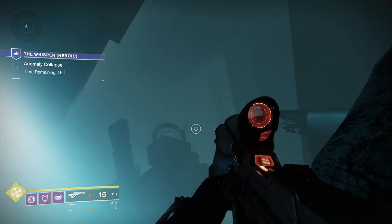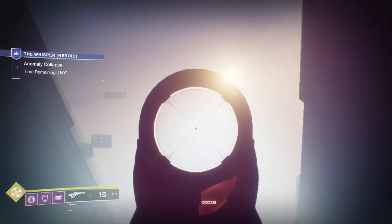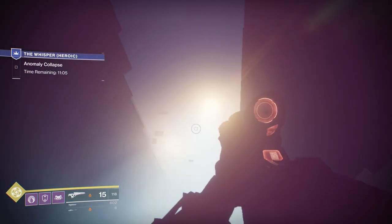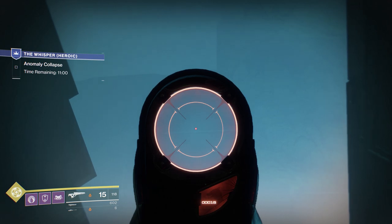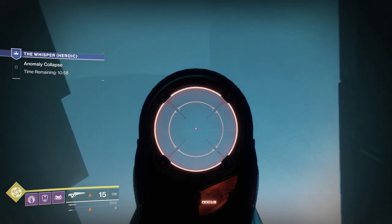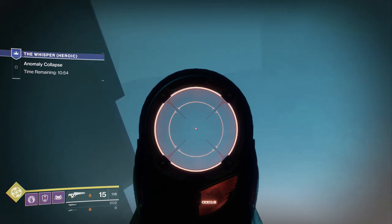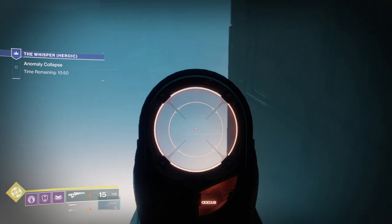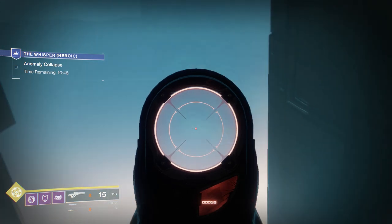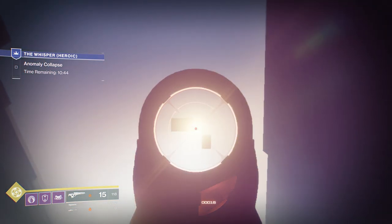I'm in here trying to figure out how to get over to those — there must be some way to access them. It's difficult to see with that sun glare, but there's also a wall along this back end here. If you look very closely, that looks like a wall and a ledge that you can run on. Likewise, there's another ledge right around here that you can run on as well.